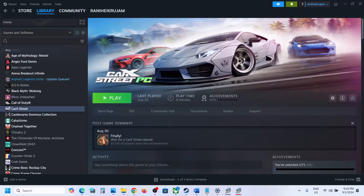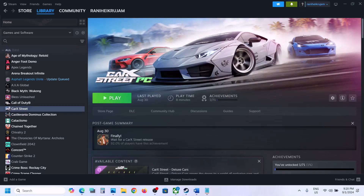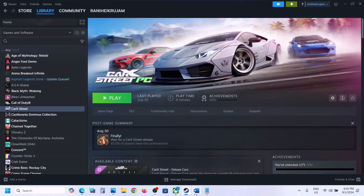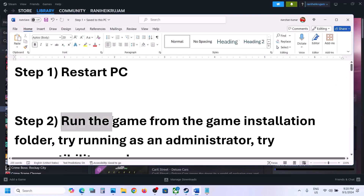Hello guys, welcome to my channel. Today in this video I'm going to show you how to fix black screen issue with a game on a Windows computer. The first step is to restart your computer once, and after the system restart, launch the game and then check.